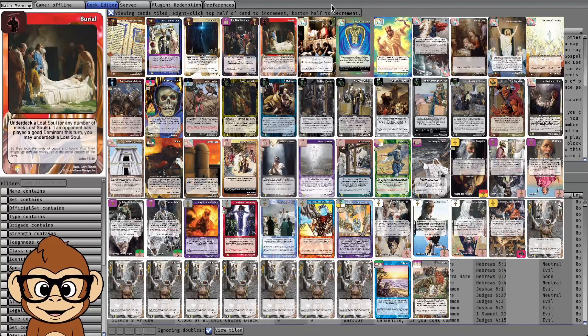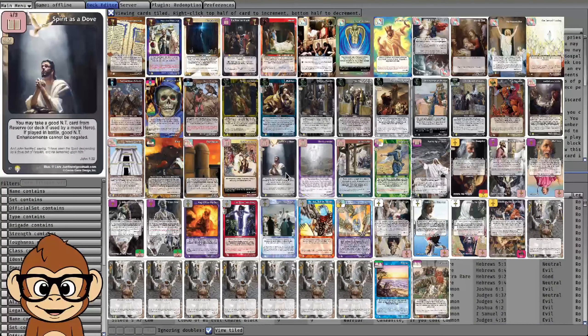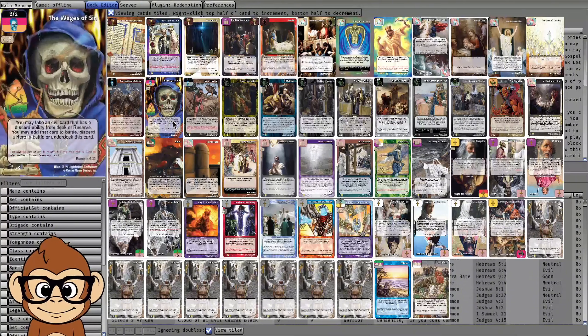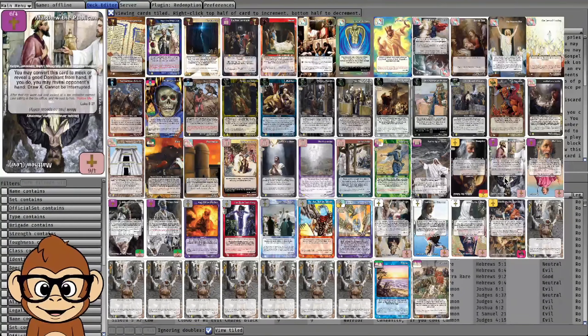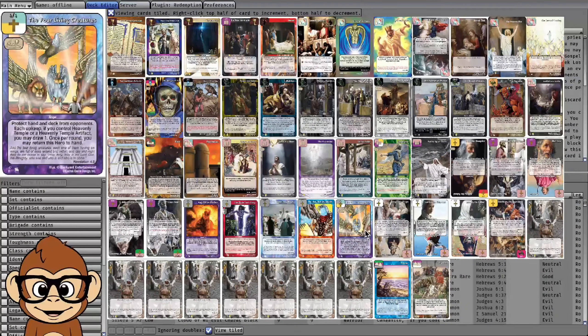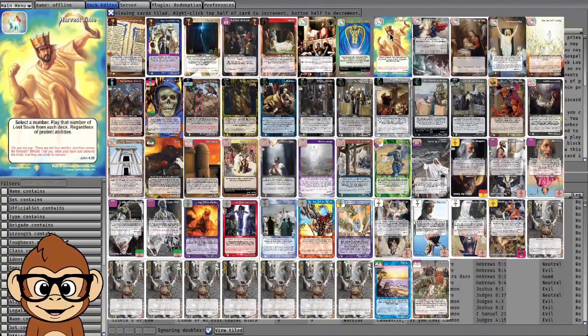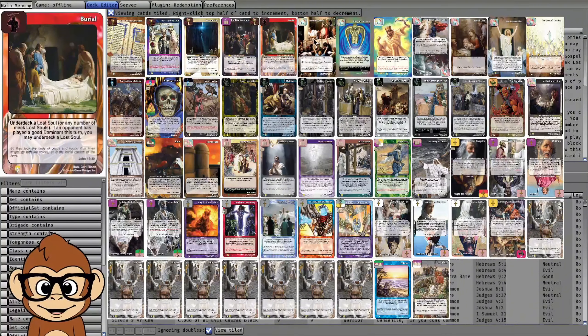On turn two that's when you really want to pull it off — you can use Spirit as a Dove to grab the last piece of the puzzle, or Stripped of a Scheme, or Wages of Sin. Turn one you focus on Matthew things, and once you're ahead on resources you drop down hand and deck protection. This deck is playing three sources of that.